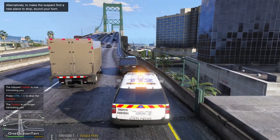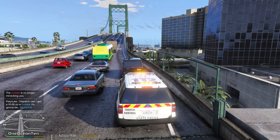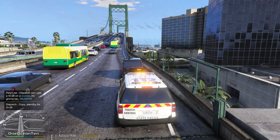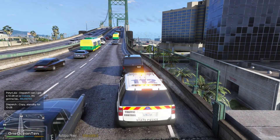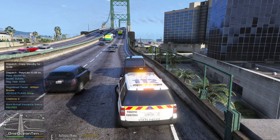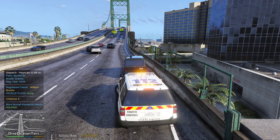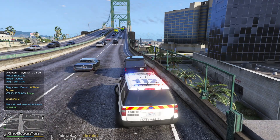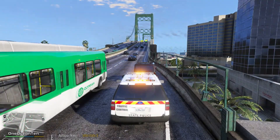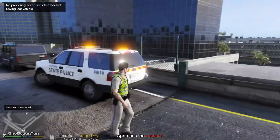We'll go ahead and get a plate check on this vehicle — 85 Union Ida William 743, on Autopia Parkway on the bridge. No entry on file. It comes back to a William Brooks — no flags on the vehicle whatsoever. Just make sure I check my door before I get out so I don't get my car door taken off. Let's go ahead and approach on the other side.